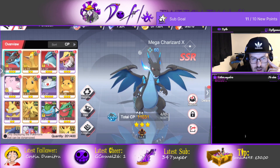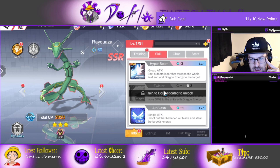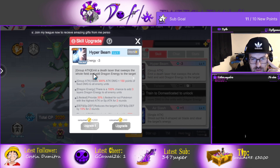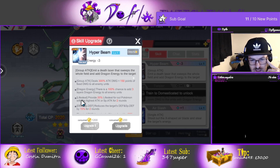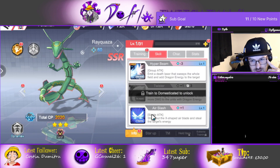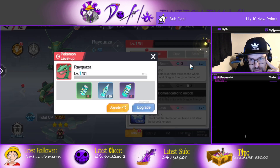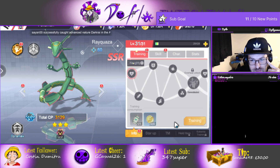Let's see what Rayquaza does. Individual value 60 — that's not bad. I just want to see the skills. Single attack: summon a highly destructive twisted tornado, dealing damage to units with Dragon energy. Hyper Beam — group attack, is that an AoE? Emits a death laser that wipes the whole field and adds Dragon energy to the target. Provide 20% life steal for our Pokemon with the highest attack/special attack for two rounds. It looks good. Shoot out an X-shaped air blade and steal the target's energy. We are definitely building Rayquaza.